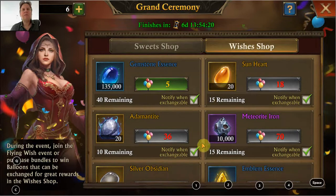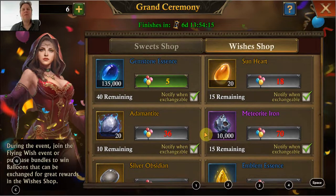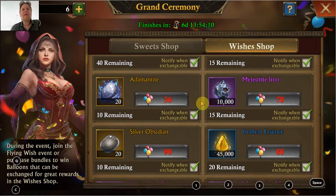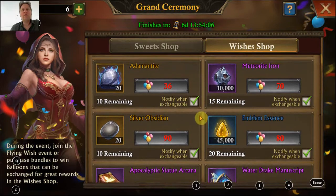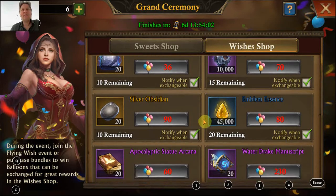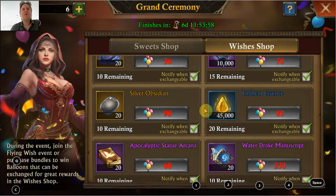same as for statue material, plus I currently have quite a lot of gemstone essence. Sunheart - I actually need some but I'm probably going to try to get everything I need from the lucky shot instead of buying it here. Elementite - same, I'm going to try to get some from the lucky shot. Meteorite iron, it's all quite interesting. Silver obsidian emblem essence, it's all quite interesting, but we are going to have a limited amount of credits at the end of the week, and I don't think I'm going to want to buy those.